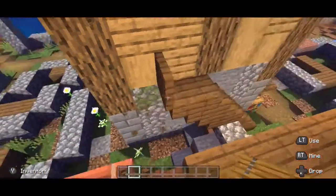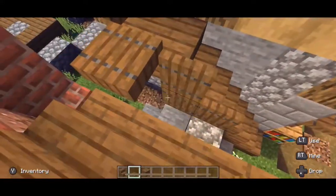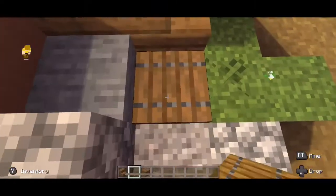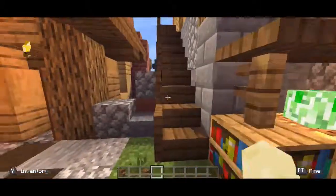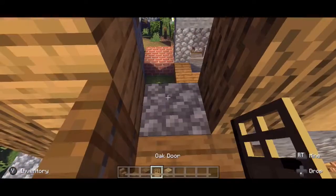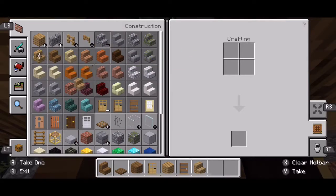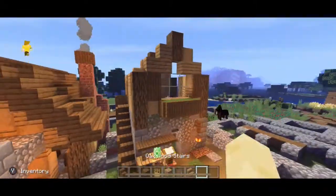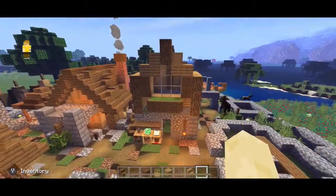My plan is just to place these up like this so it's just kind of going up. That looks kind of good — you can come up here and get into your house like that. We want to use a spruce door and put a stair above it. I'm going to come in, build the roof, and then come in with the finished product and see what you guys think.